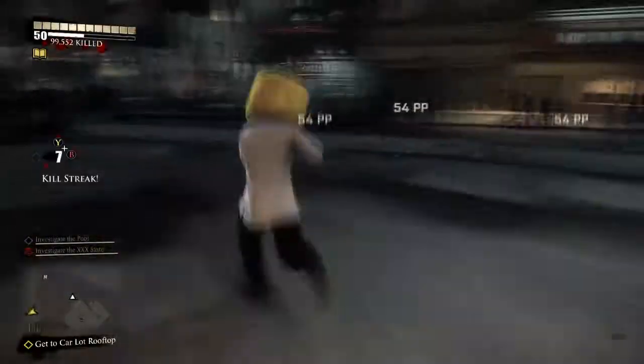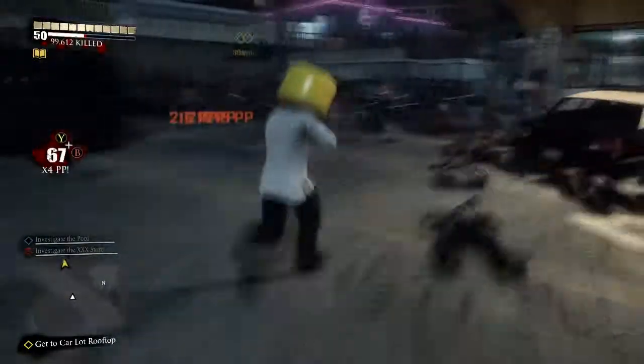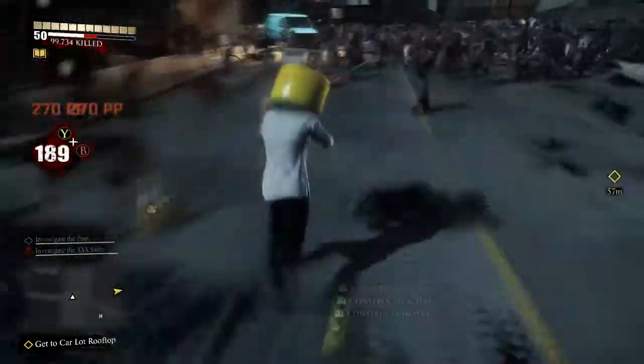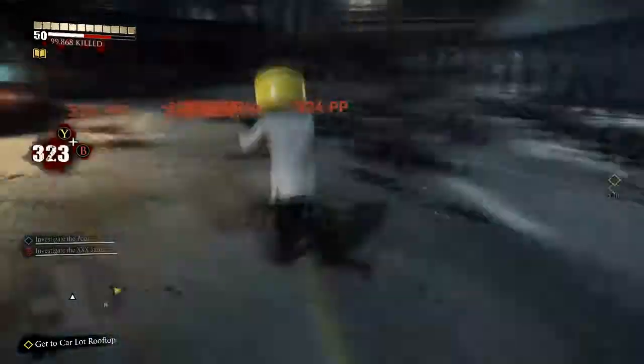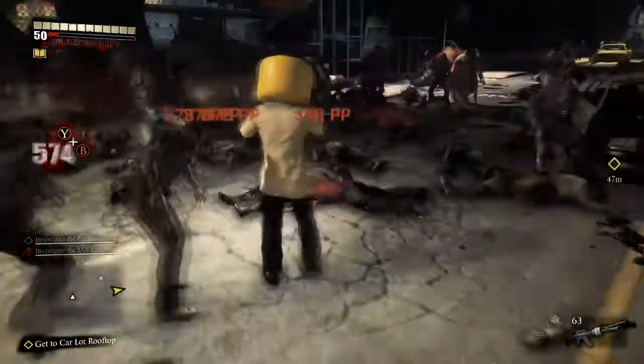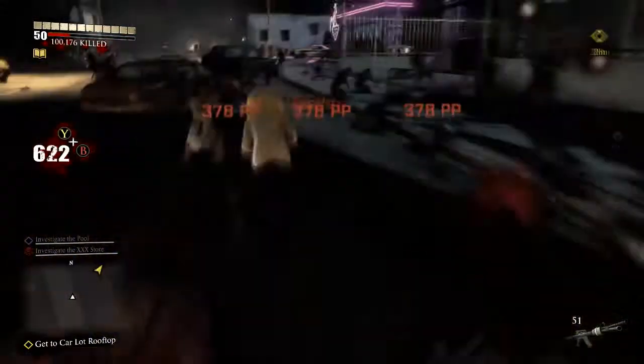Hey guys, what's up, it's Sepp Enigma here and today I'm going to show you how to get a really high combo in Dead Rising 3. All you have to do is go to the island that's on the top left, and then make a bunch of split shots. You can get them from either the mobile locker or from your locker.